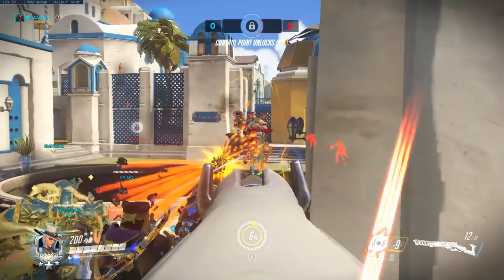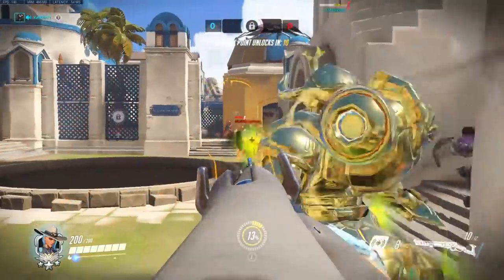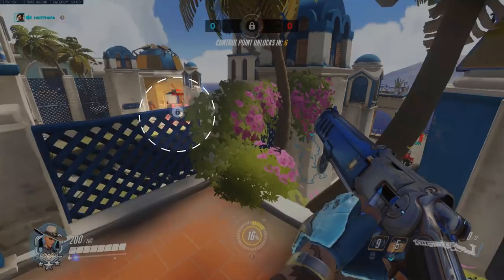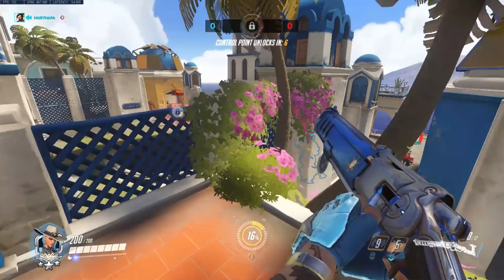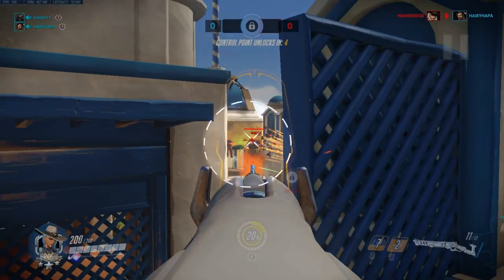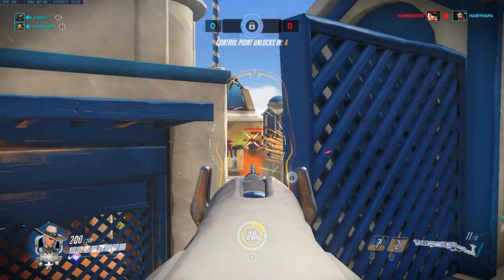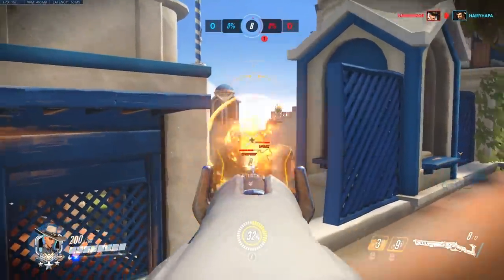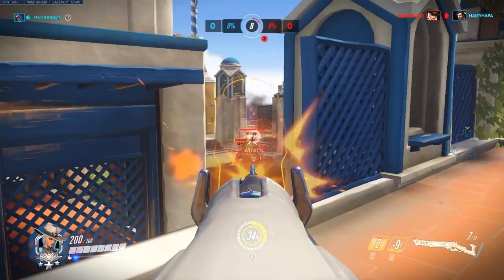Now I'm going to be showing you some clips of my own gameplay and talking about cooldown usage and positioning with Ash. Once I see the Orisa shield put down, I want to flank with the coach gun. I usually use coach gun for mobility with Ash, unless they have dive characters I'm scared will attack me. I use it to get an off-angle where I can look for a big dynamite on the enemy behind their shield. Since I don't have dynamite off cooldown, I'm just going to take some left-click shots into it. Then I get a good dynamite above their shield.